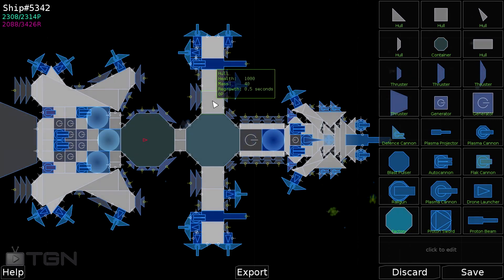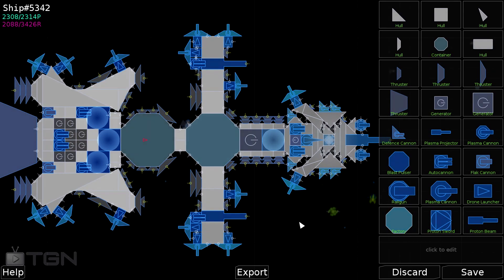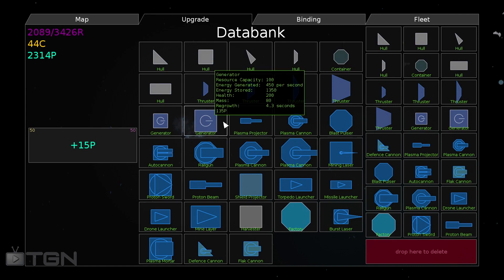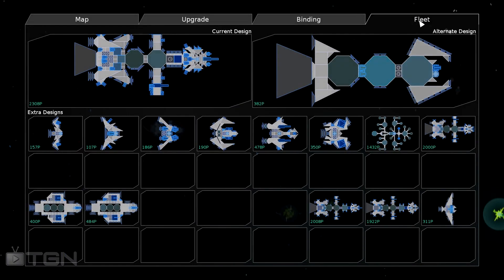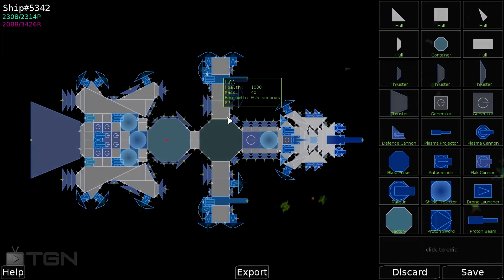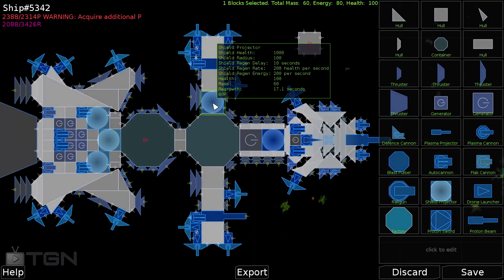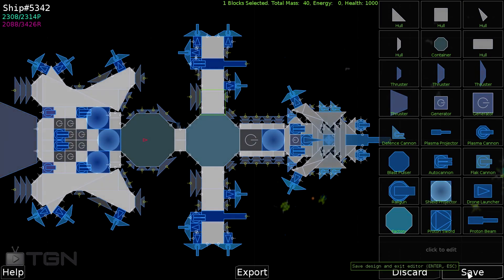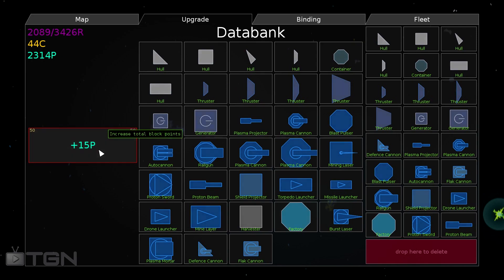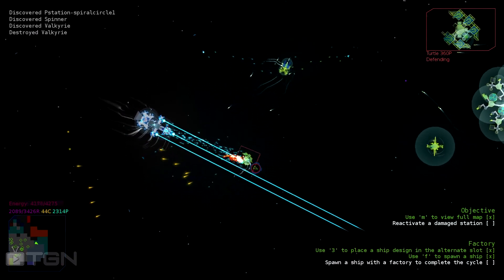I'm going to put a shield projector instead of the plasma cannon. Let's go with the wings - I'm going to remove this one here. I won't be able to make two, so let's go back. I'm going to degrade my ship a little bit. I need 50 points. Let's go back and destroy a few ships to allow me to buy this upgrade. I need more shields to protect the front of my ship.